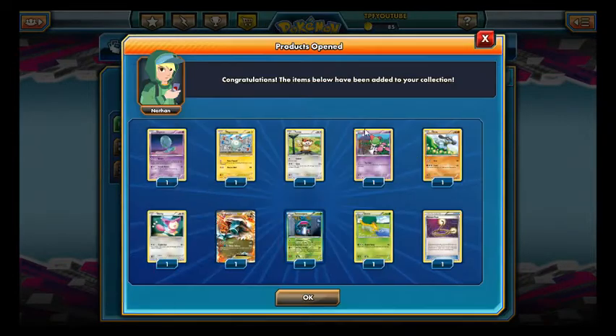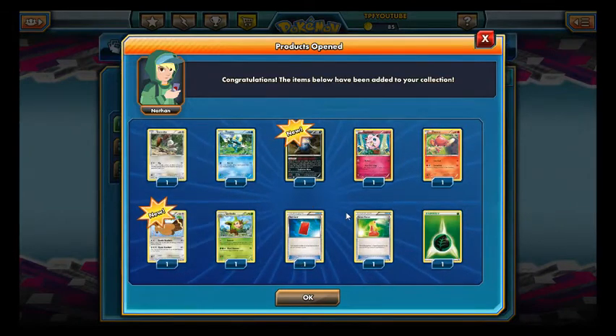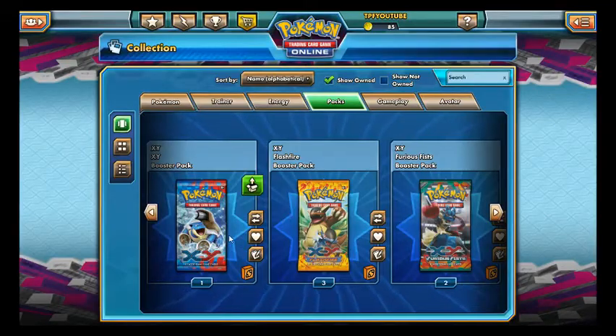We did get an Escape Rope but I have nine of these so that's not exciting. Let's open the XY. Red card. Inkay. And Biburals are rare — junk.